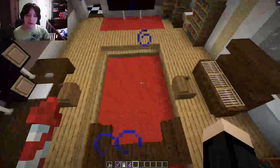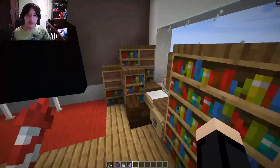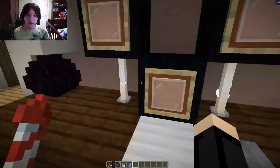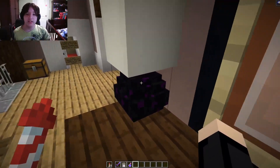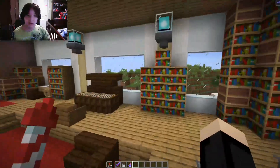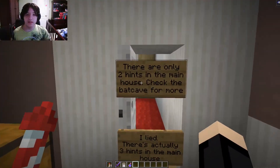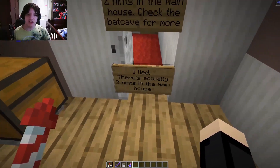In here is kind of like a living room area. Right here is a couch where you can watch TV. Over here is a little piano, which looks kind of weird, but like, I'm not great at building. Here is just another little laptop and some bookshelves. Right there is a computer monitor — there's three monitors right here, and some lights. This is a lamp made from a dragon egg and a bone block — actually a really good design of a lamp, again from Grian. In this chest there's flint and steel if you want to put out the fire. And here is a sign telling you there are only two hints in the main house — check the Batcave for more. I lied; there's actually three hints in the main house.